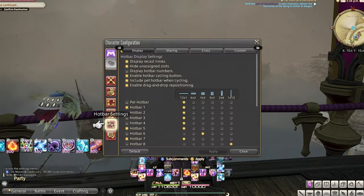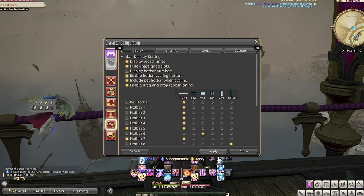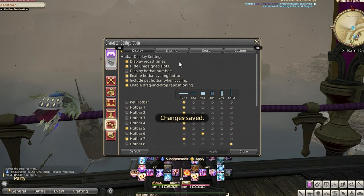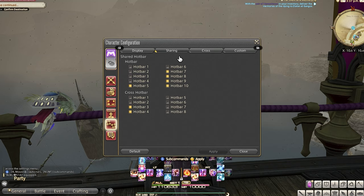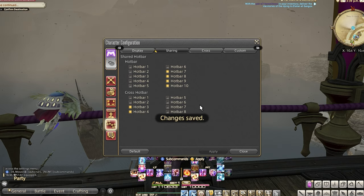Next you'll go over to the sharing tab. These hot bars are selected to be shared, which means they're going to be shared between all of your jobs that you switch between. If you don't have other jobs and you're just working on one then this isn't really a big deal, but I would click it anyway so that when you do get new jobs you don't have to set things up twice.